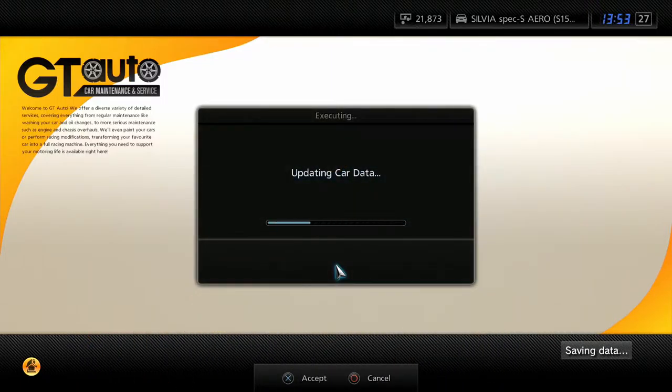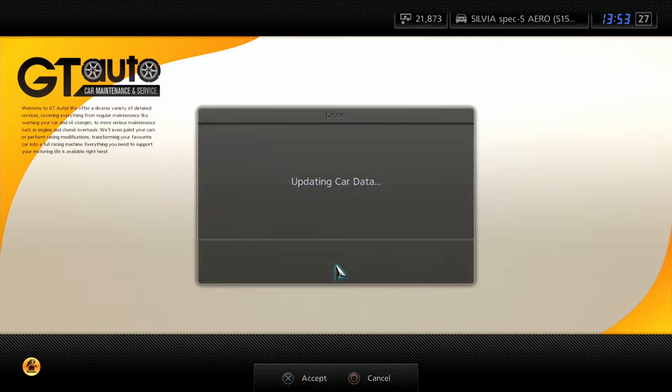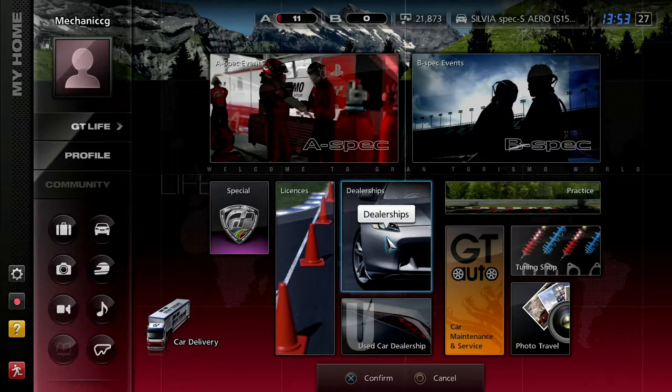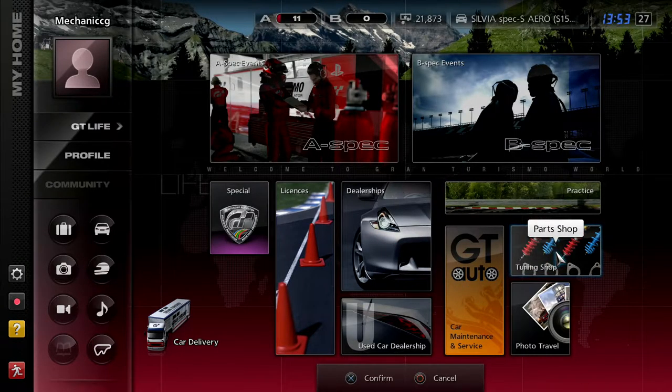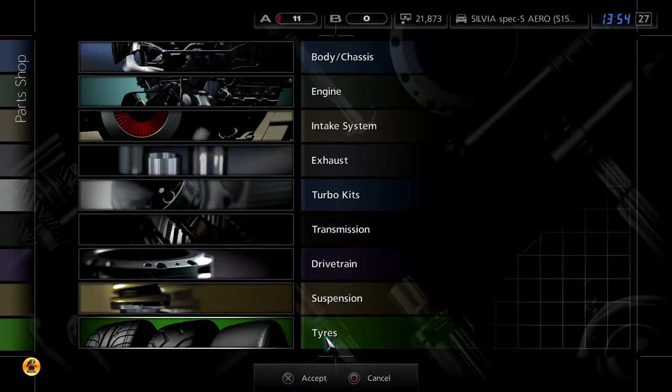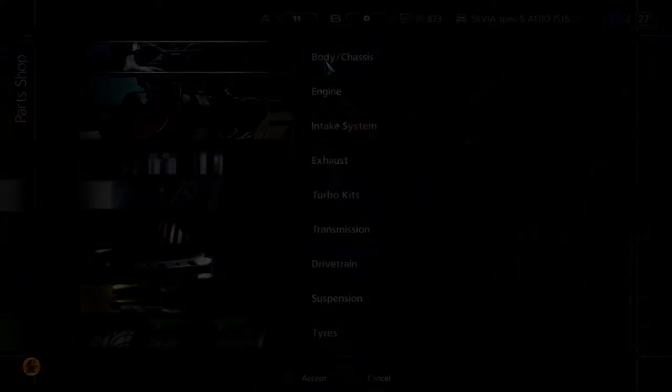I am surprised — I never noticed that Gran Turismo went this in-depth. The way you got colours was by buying cars that had that colour, and you could just paint it onto any car. And the fact that any car works with any colour smoothly. Mind you, Forza doesn't work smoothly with their colours — even in Horizon 4, it still isn't as smooth. And this is just like, yep, it works.